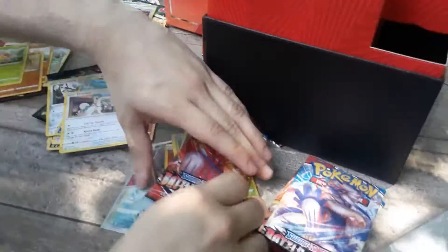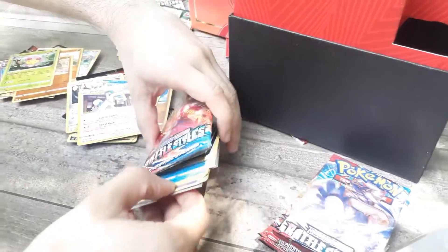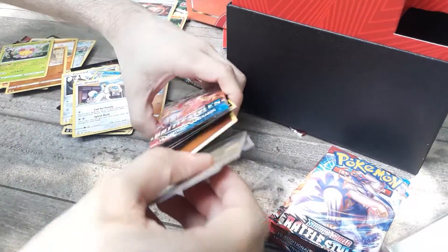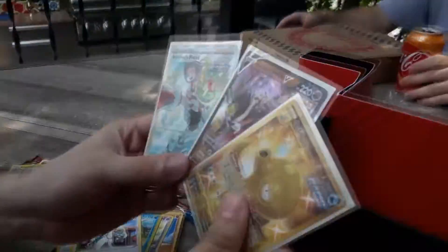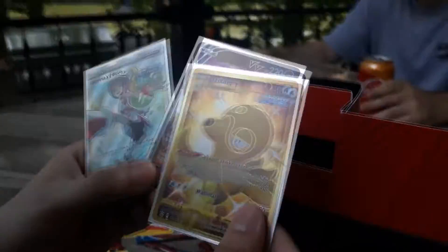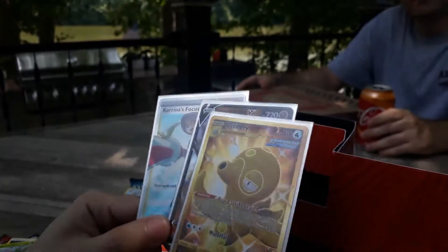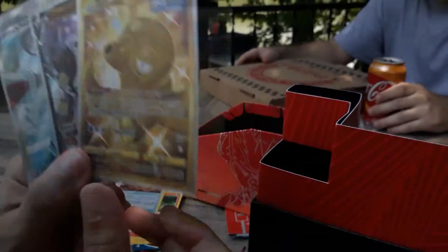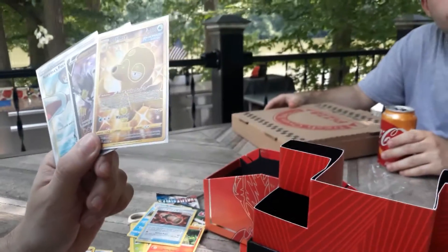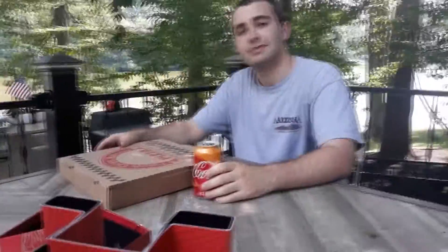So overall, this box was pretty good. We pulled three good cards: the Gold Secret Rare of the Set, Single Strike Urshifu V, and a Full Art Supporter Trainer — which is pretty good. Overall, good. Now we'll be moving on to the next box, so don't forget to like, subscribe, check out Ulan's channel as well as Phantom's — link in the description.